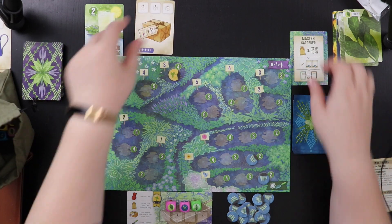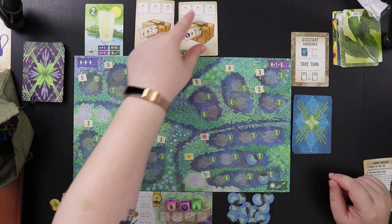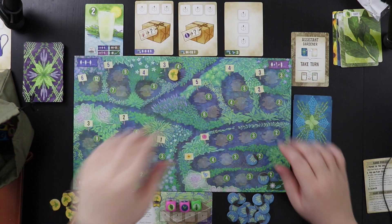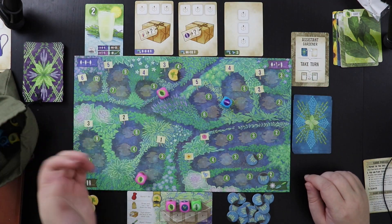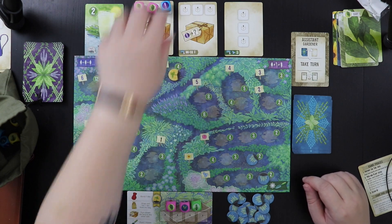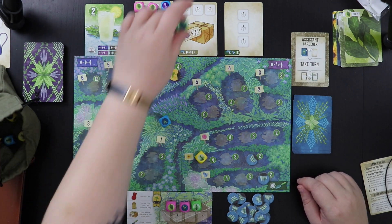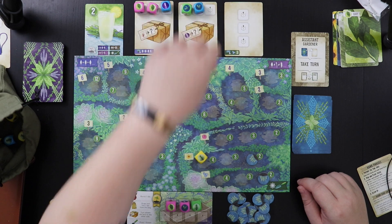Now we're going to set up for another round. We're going to flip this card and I'll be the assistant gardener this time. We've got these three cards out and we'll roll some dice. We got: bay, bay, lavender, tarragon, tarragon, rosemary.